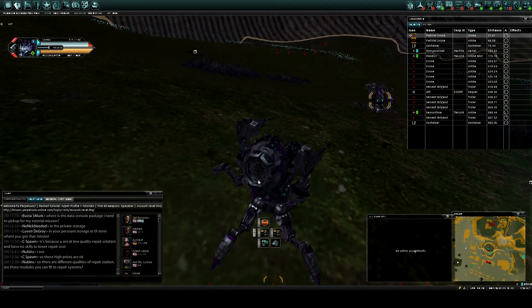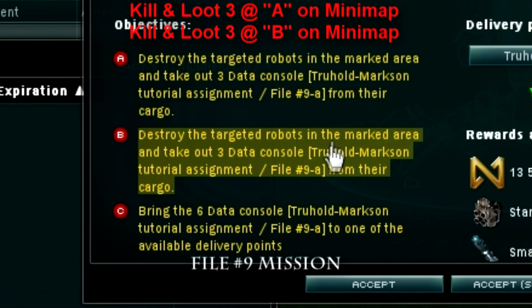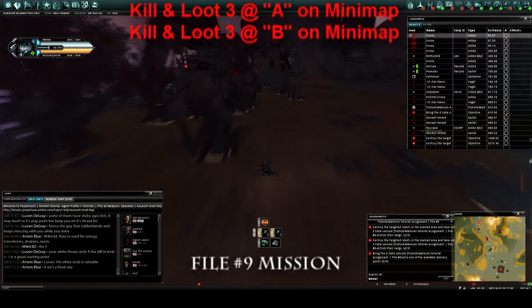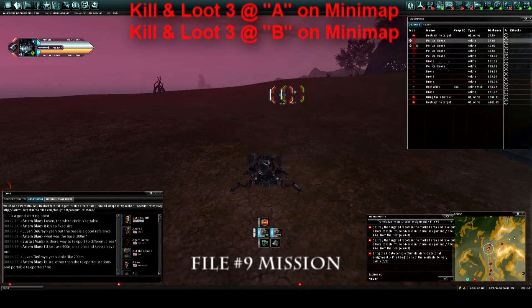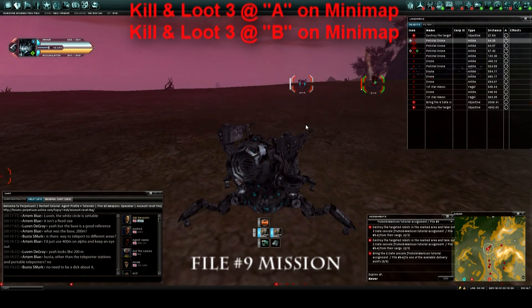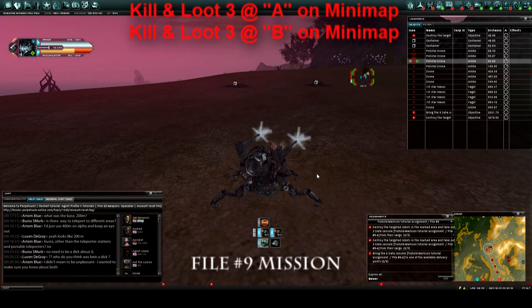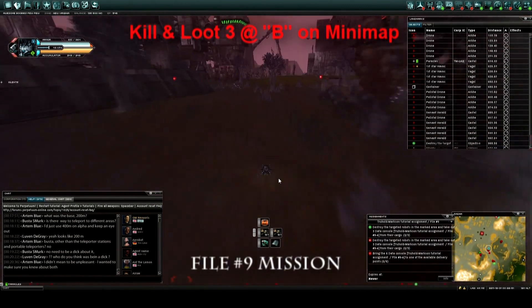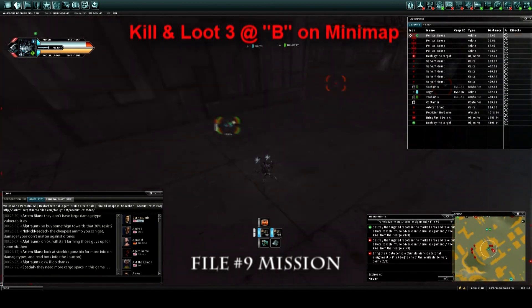Assignment nine is a destroy-and-recover mission. They want you to destroy these targeted robots and bring back the consoles they hold. You'll see an A and B location on the map — go to each one and take them out. You'll also find out that bullets are a lot cheaper than rockets, so I'd recommend sticking with guns for a bit until you get a good revenue stream. Once you kill them, loot three at the first location A, then run over to B, kill three more, loot them, and head back to finish the mission.